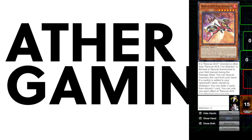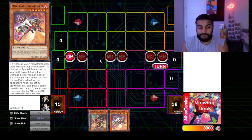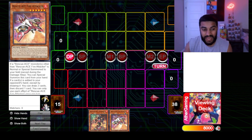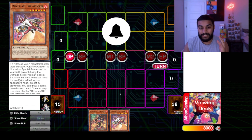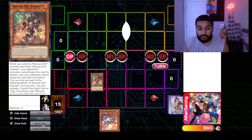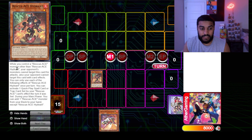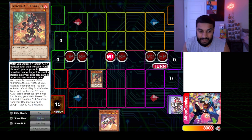Starting off with the first combo: it's going to be Rescue-ACE Hydrant plus Rescue-ACE Fire Attacker, or any of the special summoning monsters. Essentially what this deck wants to do is consistently get to its main end board. We start off by going ahead and normal summoning Rescue-ACE Fire Hydrant. From here, fire hydrant has an effect — I'll explain more in the deck profile — but the key part for this combo is coming up.